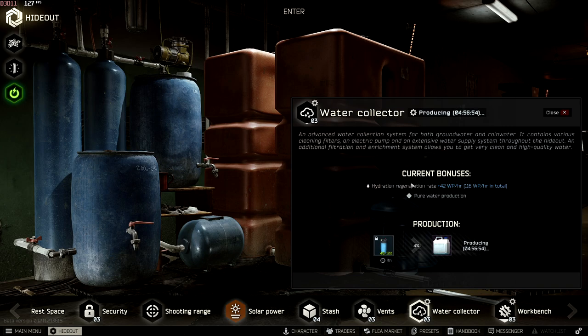This might change later in the wipe when water filters go up in price and purified water might go down due to the amount of players crafting it. But nine times out of ten you're going to get profit because your hideout management skill just goes up throughout the wipe, affecting how much of the water filter is used. You'll also always be able to sell purified water because people always need it for moonshine, which is always relevant because of the scav case.